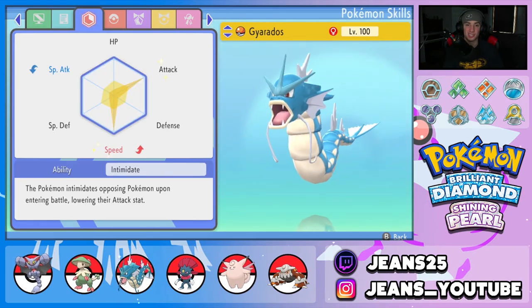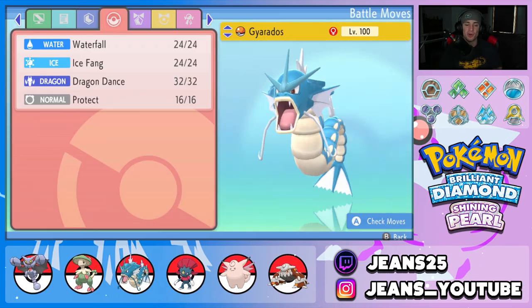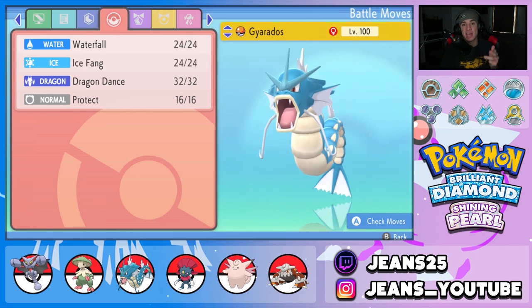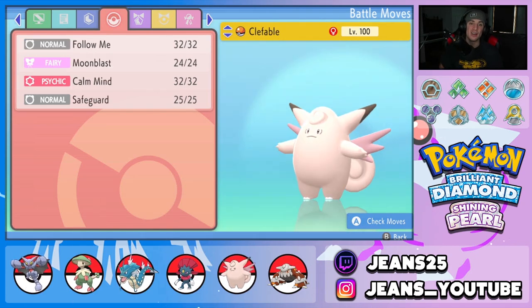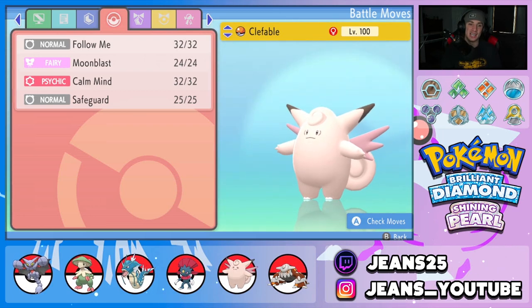Next Pokemon on the squad is Gyarados with Jolly nature — just a big physical attacker with Attack and Speed EVs, Intimidate ability, and a great moveset of Waterfall, Ice Fang, Dragon Dance to set up, and Protect as its final move.